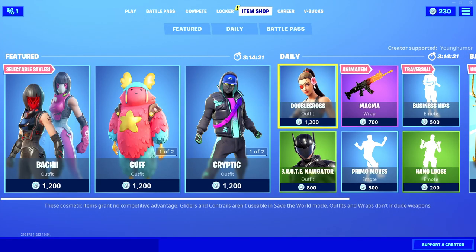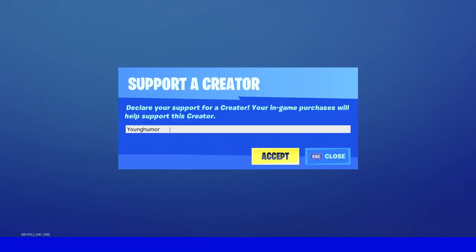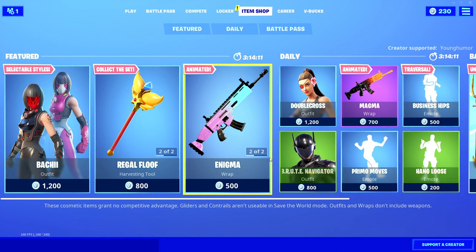If you guys would like to support me in the item shop, all you have to do is go down to the bottom right, hit Support-a-Creator, and type in my creator code which is Young Humor, and you guys will have me added and supported as a creator in the item shop. Alright guys, let's get right to the video.